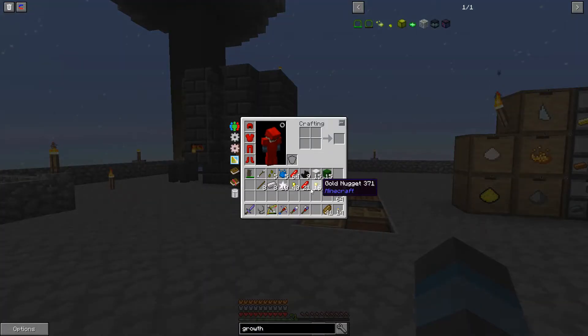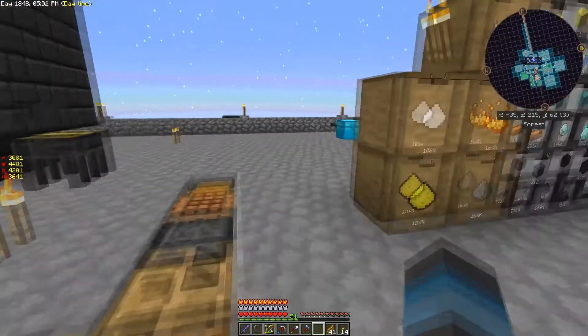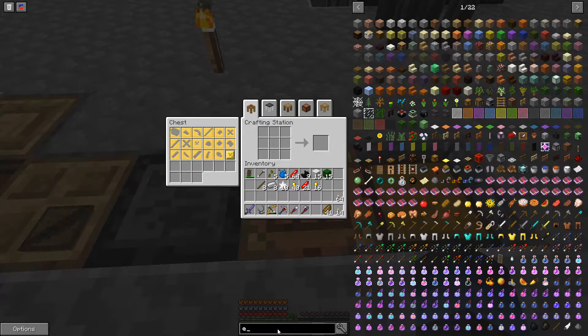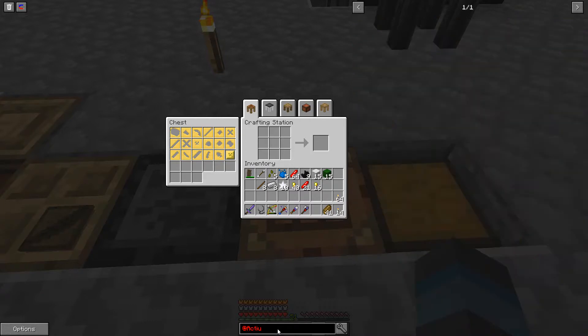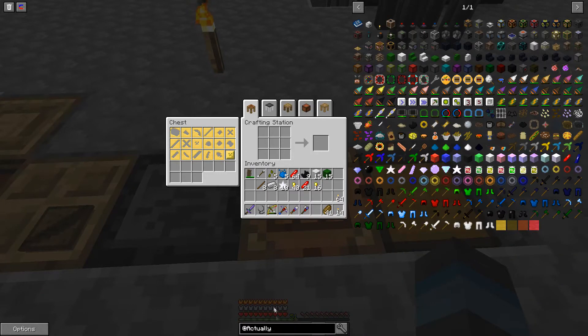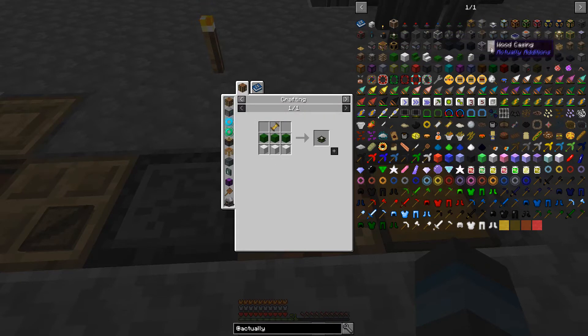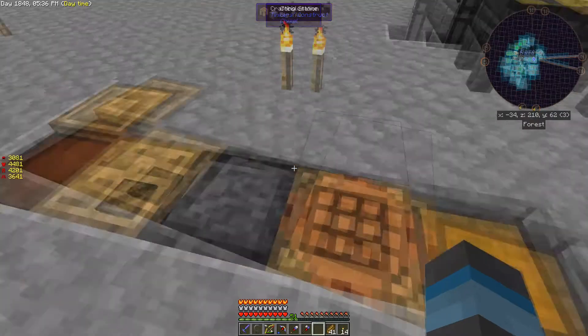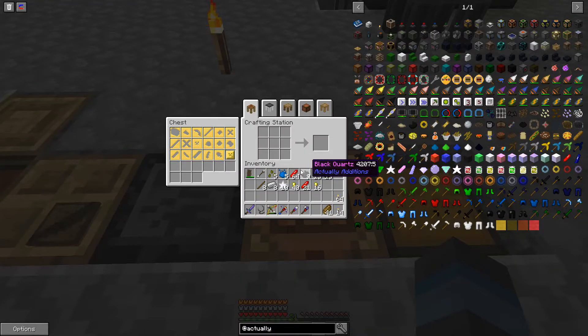I have all the parts I need to create it. Going back to Actually Additions, we need to create five display stands, and one of them we convert into the empowerer. As you can see, that requires a display stand, two iron casings, and a Redstone crystal double battery — which itself requires a single battery. So we've got a little bit of crafting to do, but I think I have everything I need.